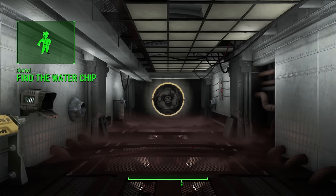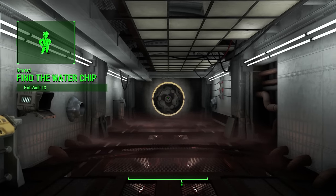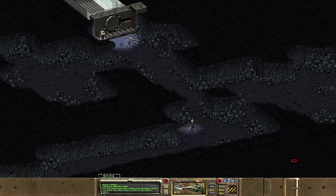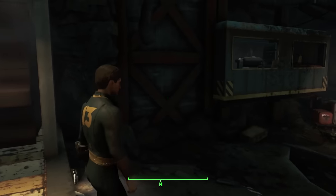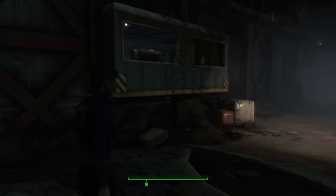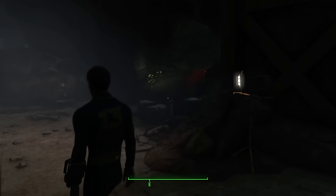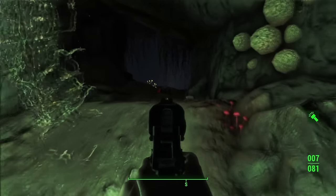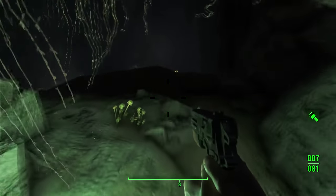You will start out in Vault 13 and then be sent away to find a water chip, just as you do in the original game. However, I quickly realized the simple rat cave from the original game had been made into a much more visually appealing and engaging environment for the perspective shift. They didn't just want to recreate the cave layout from the original game — they made a well-designed area and put time into crafting a believable space. This is a clear example of this being more of a reimagining than a recreation, and I am all the more excited because of it.